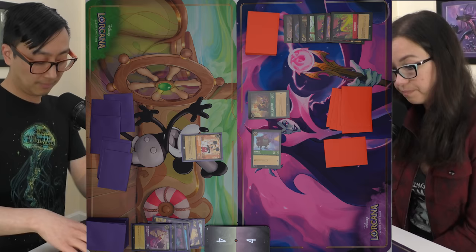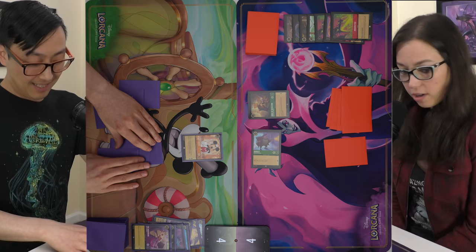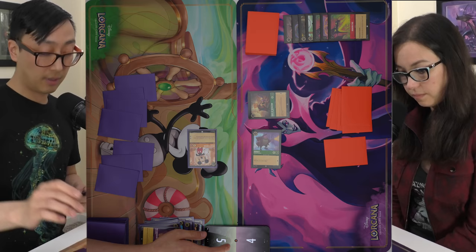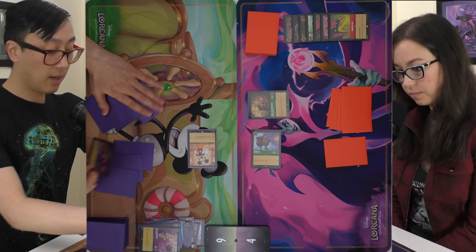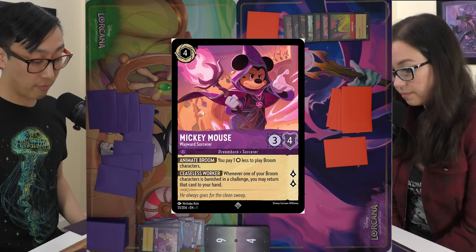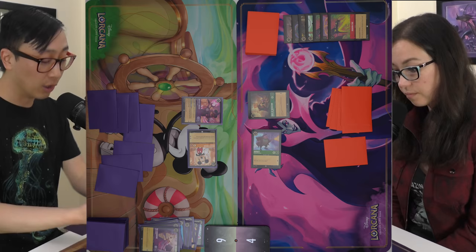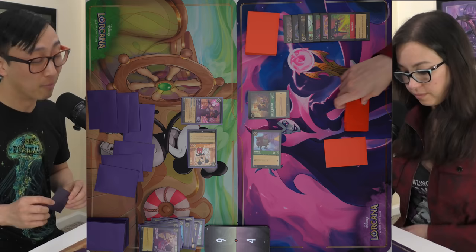I'm very tempted to challenge that. You have two cards in hand? I'll ink this Stitch, send Mickey on a quest for two, and play another Mickey Mouse — Wayward Sorcerer, three, four, quests for two, makes my brooms cost one less, and if a broom is banished in a challenge it goes right back to my hand. He's pretty good if you have brooms.